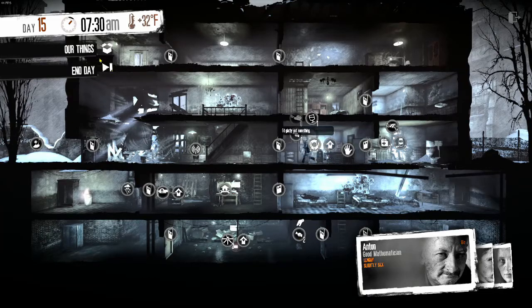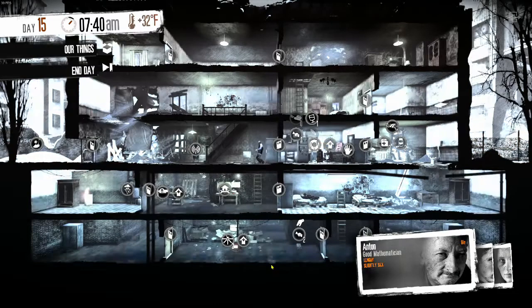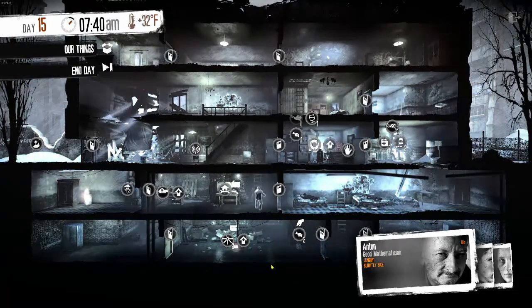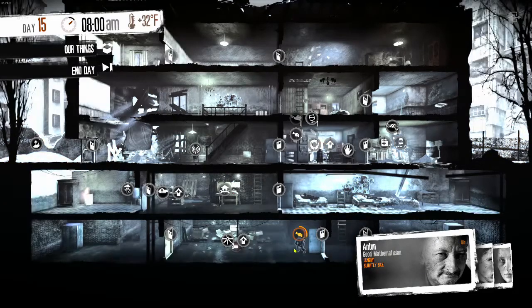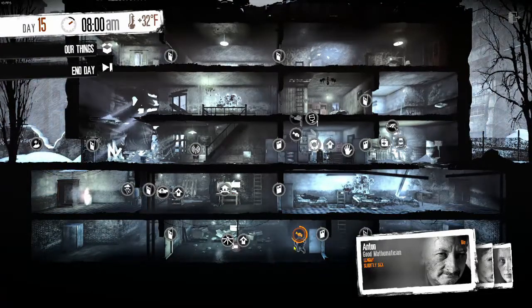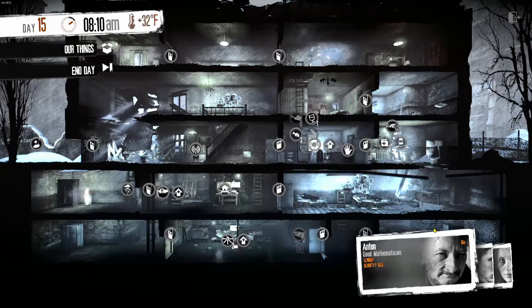We have two good reasons to go to the basement. Do we still have firewood? Yes we do. So here's what we're going to do — we'll go down here and collect that meat. This is the trap that we built a while back. There we go. We have more — we've got one more. Good deal.